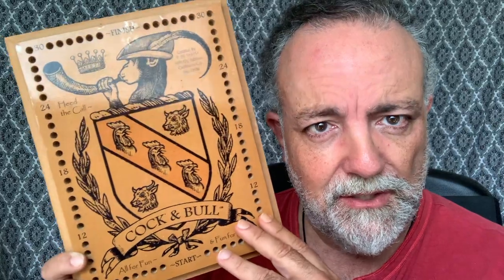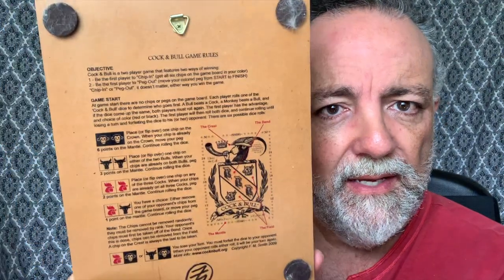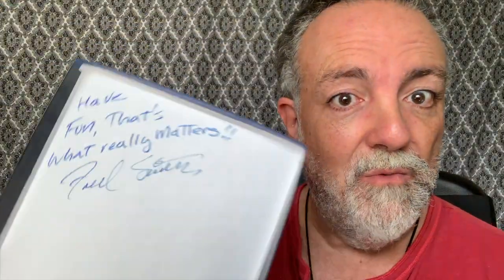This is a special edition — it was handmade by the creator of the game. He used to make these boards; I don't think he makes them anymore. They're wonderful and come with instructions in the back. The more readily available version comes with this board, which also has the instructions in the back. I also have this edition, which I got in Las Vegas, and it has green chips — sort of like an Irish version. This one was signed by the creator for me.